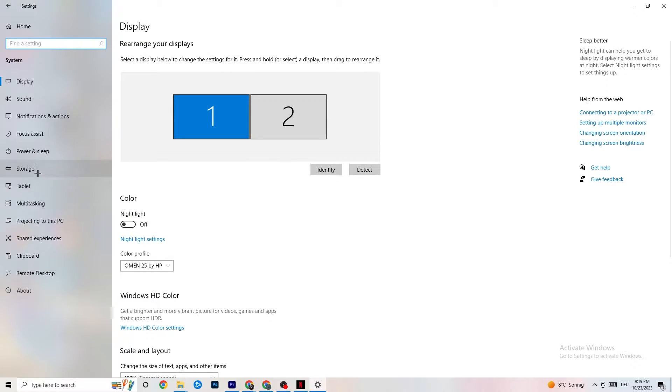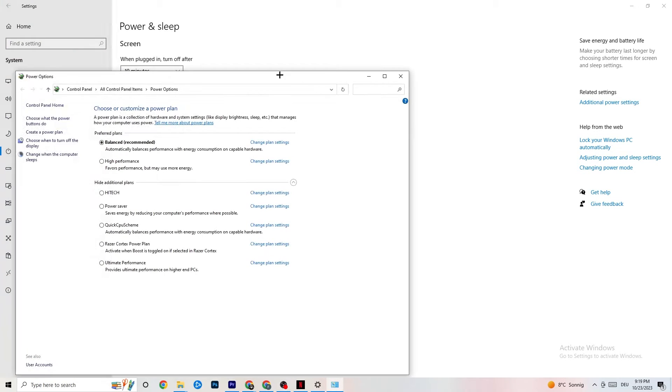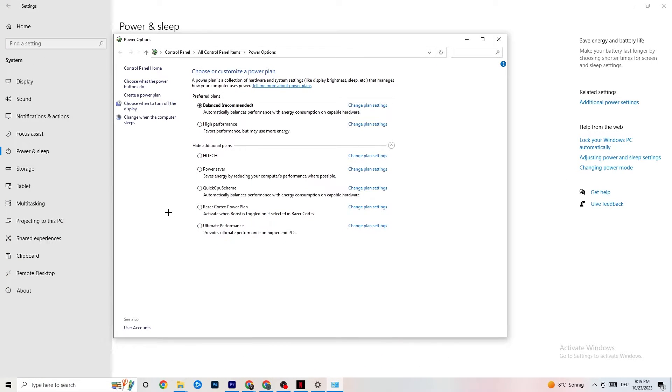Go back, then hit Power and Sleep and click on Additional Power Settings on the right side. You can choose from plans like High Performance, Power Saver, and Balanced. I can't tell you exactly which is best — you need to check it for yourself. Click into High Performance or Balanced and test which one runs better with your PC.